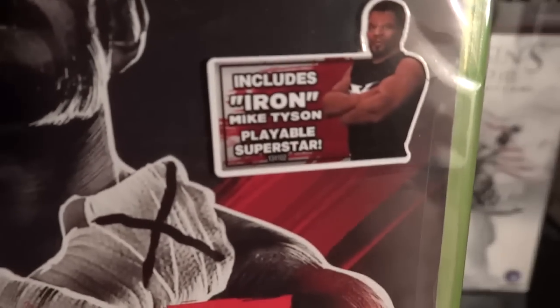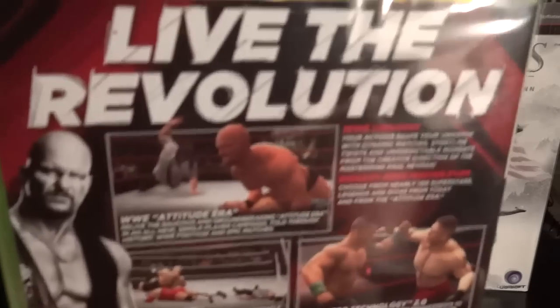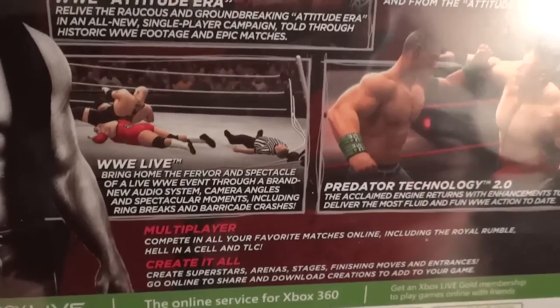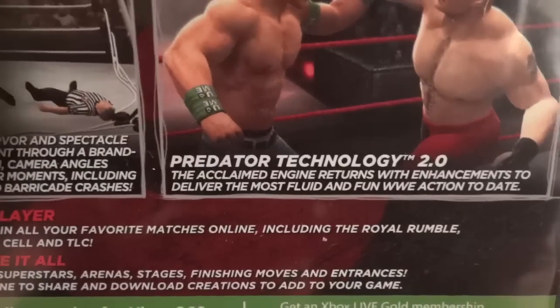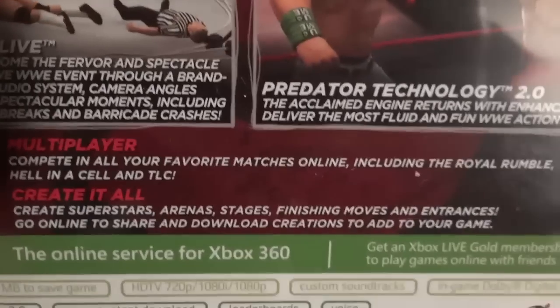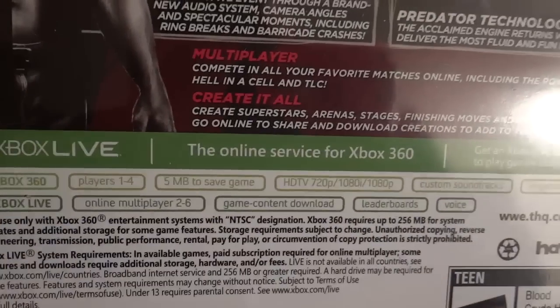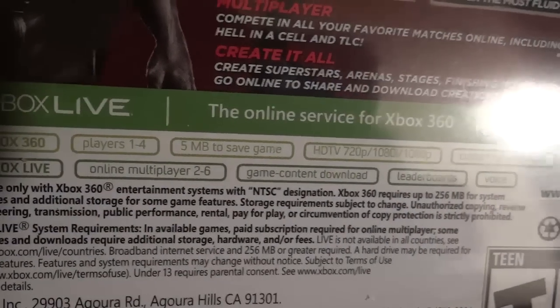We have WWE 13, which includes Iron Mike Tyson as a playable Superstar. I didn't pick up the strategy guide, but on the cover it said over 105 characters for Xbox 360. Reading the back: 'Live the Revolution — WWE Universe,' biggest WWE roster ever with 105 characters, WWE Attitude Era, WWE Live, Predator Technology 2.0, multiplayer, create-a-character, Xbox Live online multiplayer 2 to 6 players, full 1080p, custom soundtracks, and content downloads.